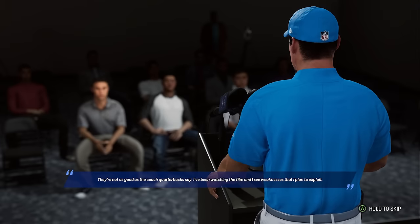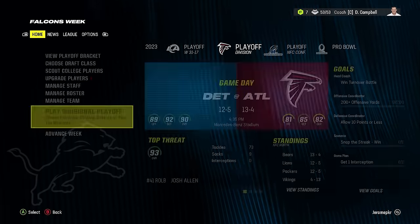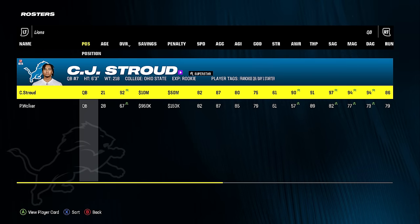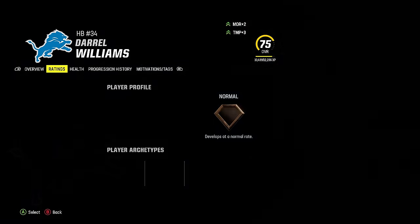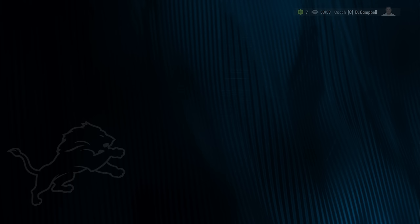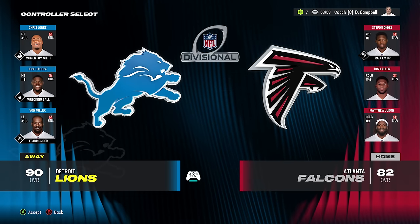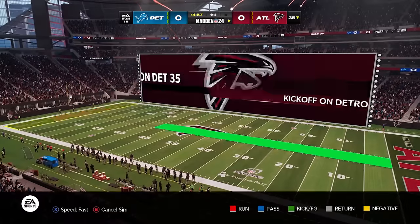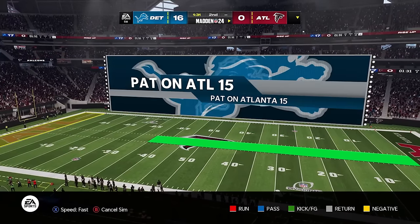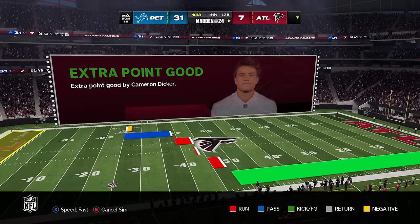I accidentally double-tapped A there. In a Bison's franchise episode we got a seventh round pick — I'm proud of us for being that resourceful. We're getting a plus 10 on trade value. Either way, we're playing the Falcons on the road in the playoffs. 24 to 0, 31 to 0 — they finally scored some points — but we are headed to the championship round. Could it be the Cowboys?